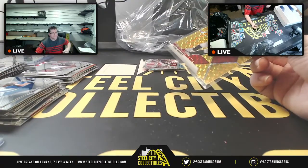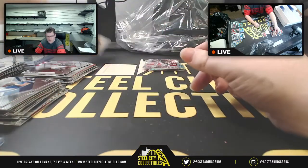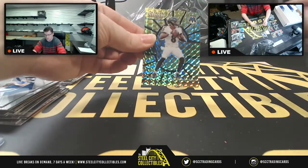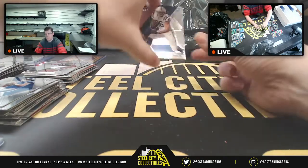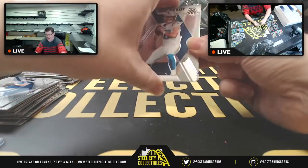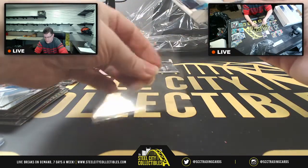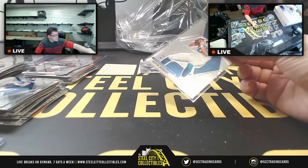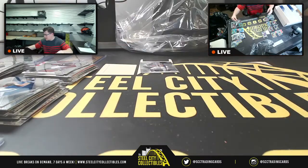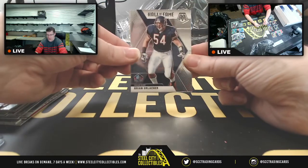Tom Brady TB12, four of ten on this prism — four of ten for the Brady, going to Eric. Montage Nick Chubb, center stage Lamar, Michael Pitman, and NFL Debut for none other than Mr. Justin Herbert. Justin Herbert, Justin Jefferson, and Brian Urlacher Hall of Fame.